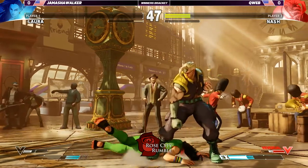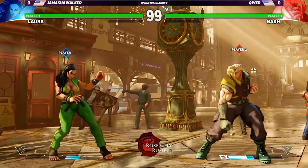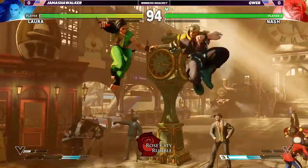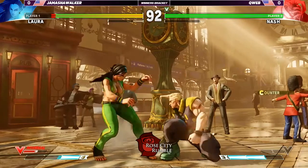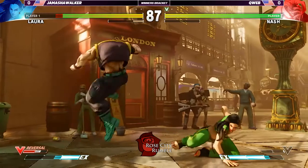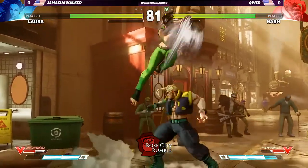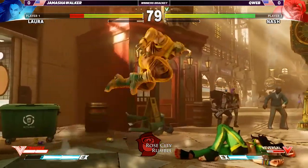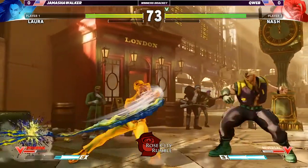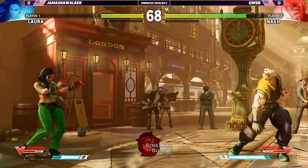Quebb with a crouching jab. Using the armor elbow from a little too far away — not too good from full screen. You want to be using it within like half screen. And when Nash throws a fierce boom, he recovers very quickly. Seeing lots of jumping but pretty good ground game here being played by Quebb, just poking away. Gets caught and this is where it becomes hard. Put herself in the corner though. EX raw in. Her V reversal is so slow, and I always get it on accident. He's got to stop doing those EX elbows from full screen, they don't get you much.